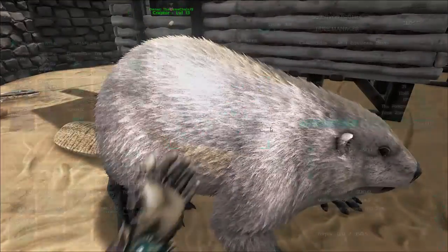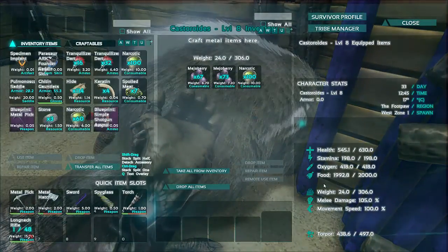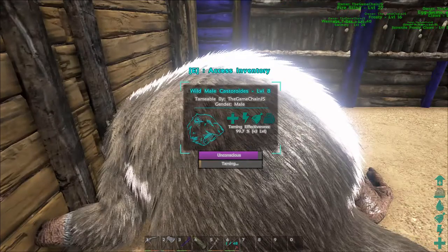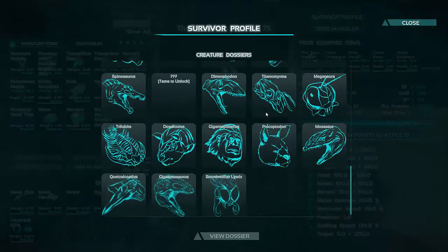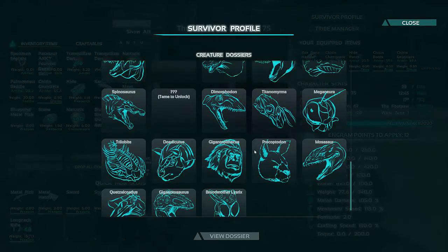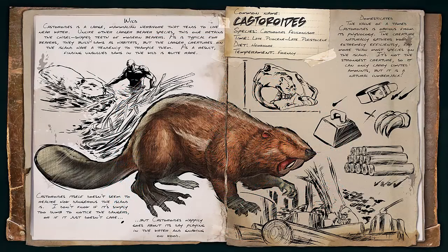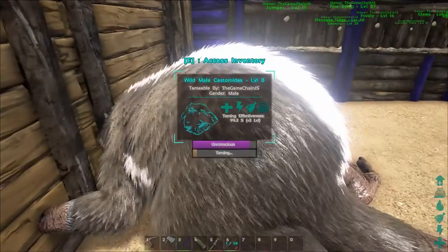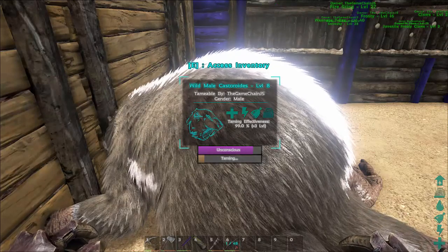So if you look at this one here, this castoroids is pretty basic — stats are pretty basic. But this one's level eight, so it's much better, though the torpor goes down very quickly. These things can also be used as smithies, which is really useful, and they can get a lot of wood for you. I actually already have the dossier for it — there it is, castoroids. So it gets a lot of wood for you. These things are really cool. If you want to get a lot of wood or use it as a smithy, I would definitely recommend trying to tame one. It can be a little bit rare — it just really depends on where you look. I mainly find them near water: lakes, rivers, those kind of locations.